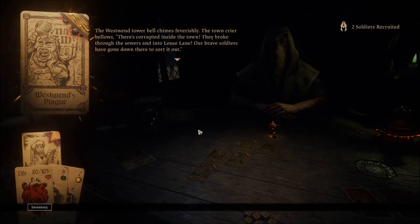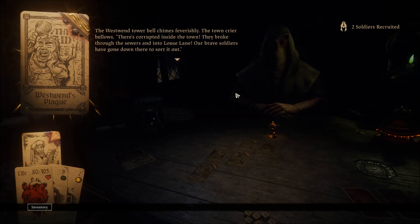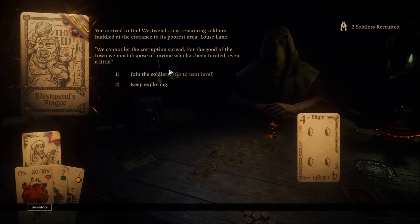Here we begin to see one of the small ways I've changed the game — each challenge differs both in their rules and their objectives. Even those cards which were once the same now vary per challenge, as you will see. The Westwind tower bell chimes feverishly. The town crier bellows: there's corrupted inside the town — they broke through the sewers and into Laos Lane. Our brave soldiers have gone down there to sort it out. Join the soldiers or keep exploring? Let's join them.